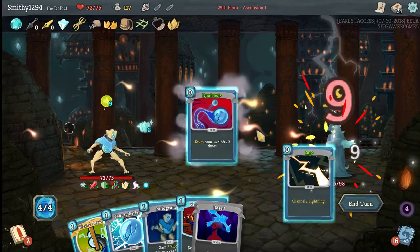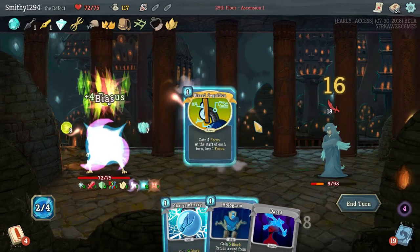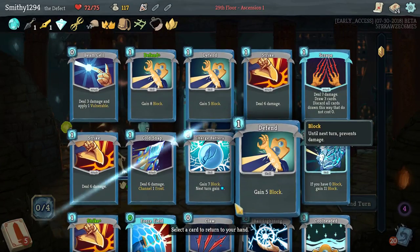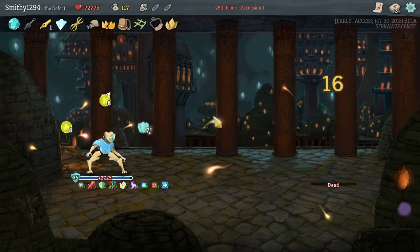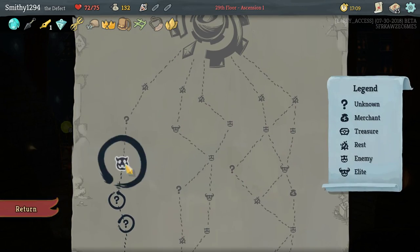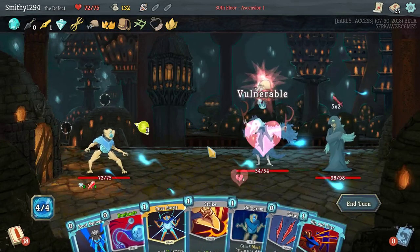Dual Cast is up. Force Field for free. Not taking any damage and he's dead. Overclock seems okay, but burns are a bit annoying. I think we should be okay.